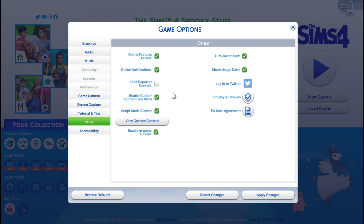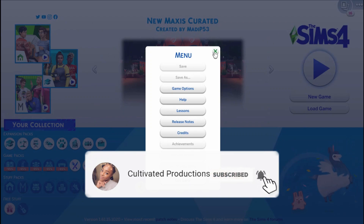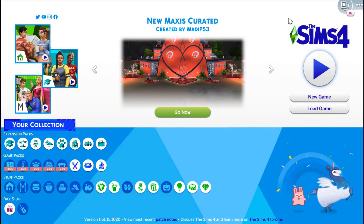There are two different types of files. All you do is go into your settings, game options, and make sure there's a check mark next to both 'enable custom content and mods' and 'script mods allowed.' Press apply changes and then restart your game, and then you can install your mods and CC.